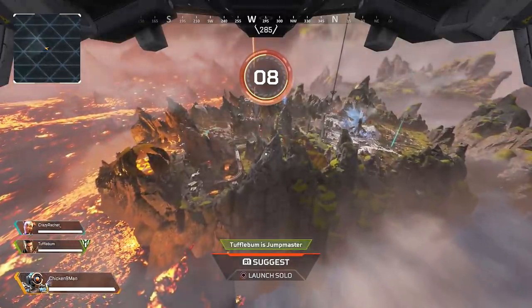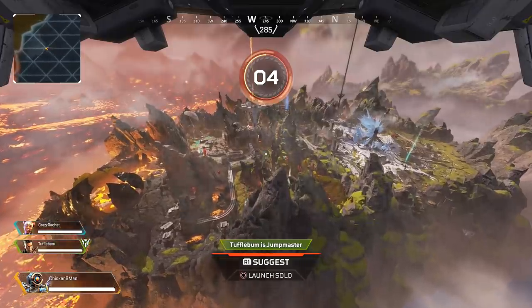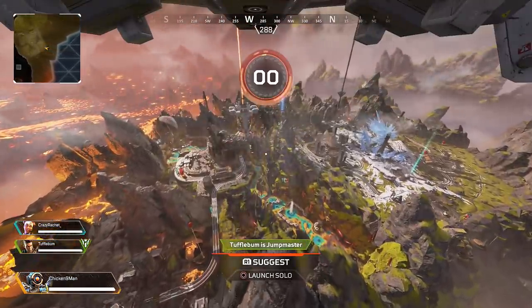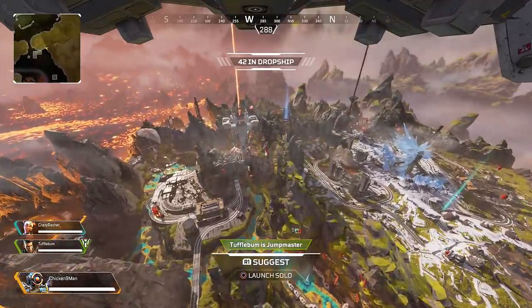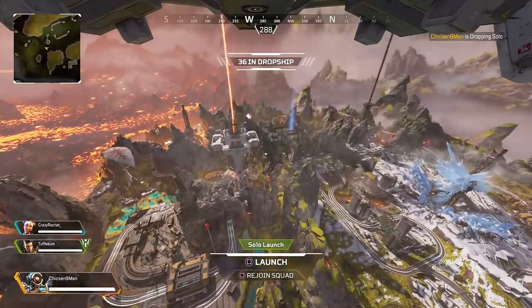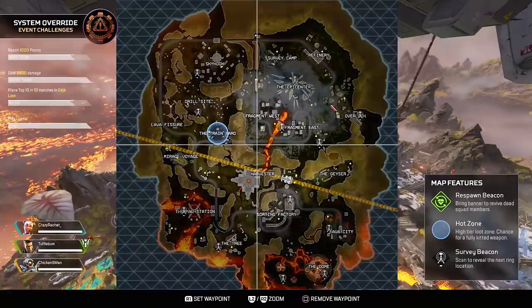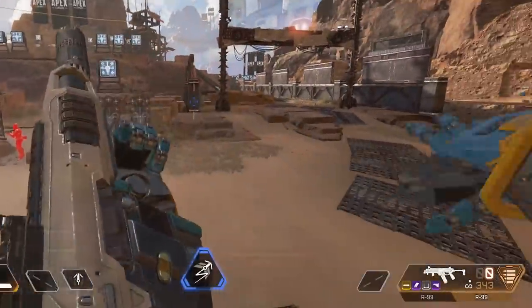Hello there once again, my ever faithful internet audience. It is I, the chicken man, back at it again with another Apex Legends gameplay. In today's gameplay we're going to be focusing on a little issue — as many of you know, with this last patch they implemented, they made a couple of changes to how muzzle flash worked for every single gun across the board and all their subsequent attachments. It's been a pretty good change, you can definitely notice the difference. However, the gold barrel stabilizer did not get the memo about the change.